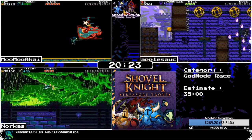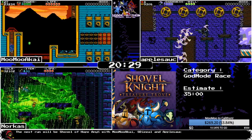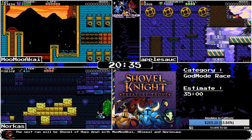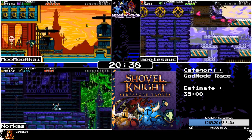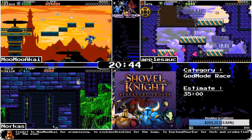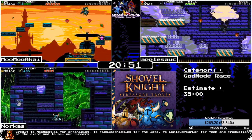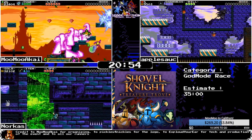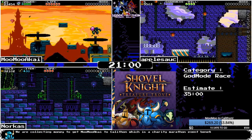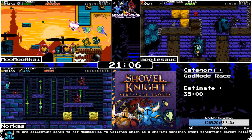Getting controlled by the chameleons — really wants to get through close to the first auto scroller coming up on the next screen. MooMoo is flying through Flying Machine, while Norcus is entering the Tower and getting into late game. Shield lantern getting some love from apple. Norcus flying through the air. Both apple and MooMoo are in auto scrollers while Norcus is in the cycle-based part.